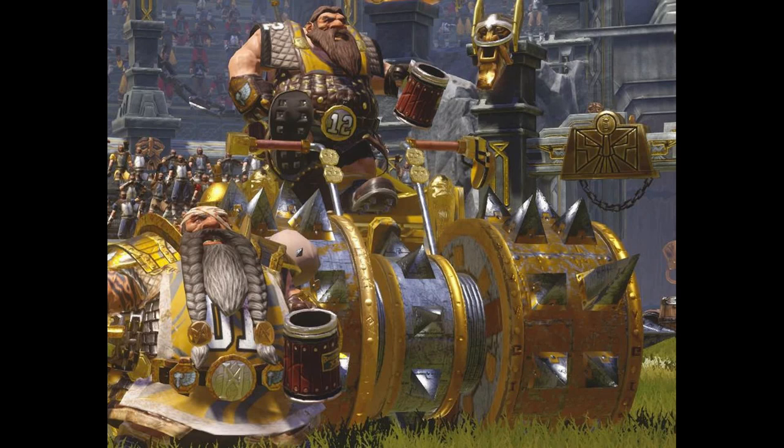First up, we've got a pick from tier one, which is the Dwarf Death Roller. I can see the reasoning why somebody told me they didn't like the Death Roller. Let's go over the stats: movement four, strength seven, agility one, armor value ten, cost 160,000 gold — which is a lot, considering this is a mid-price team. The skills are Break Tackle, Dirty Player, and Juggernaut.